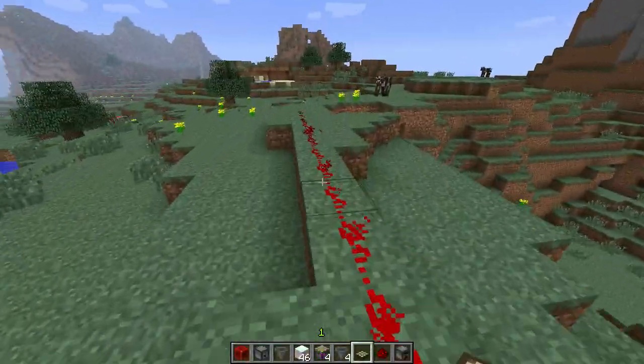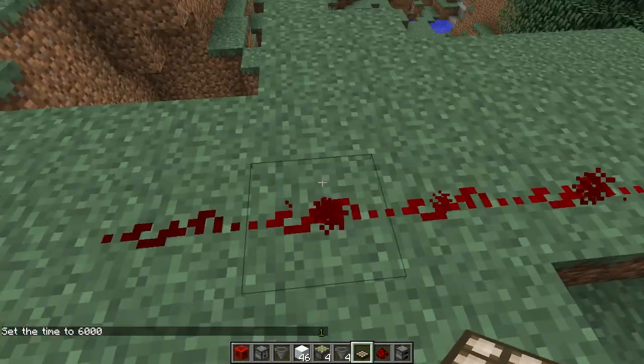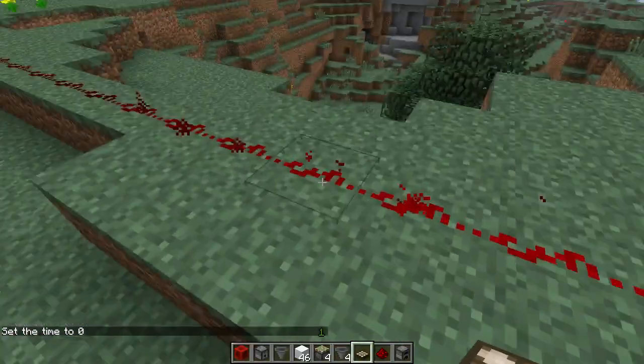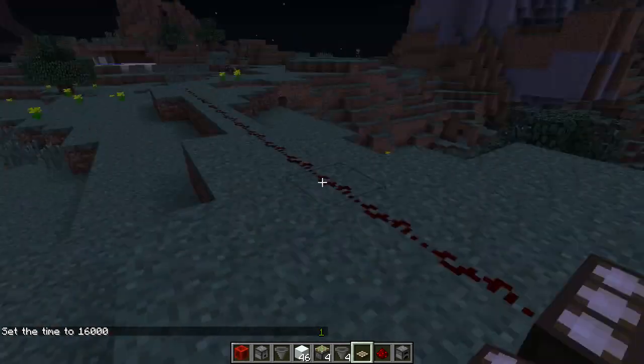A new block called the daylight sensor has been added into the game. This block gives a redstone signal based on the intensity of the sun — the closer it is to noon, the stronger the signal, and the closer it is to night, the weaker the signal.